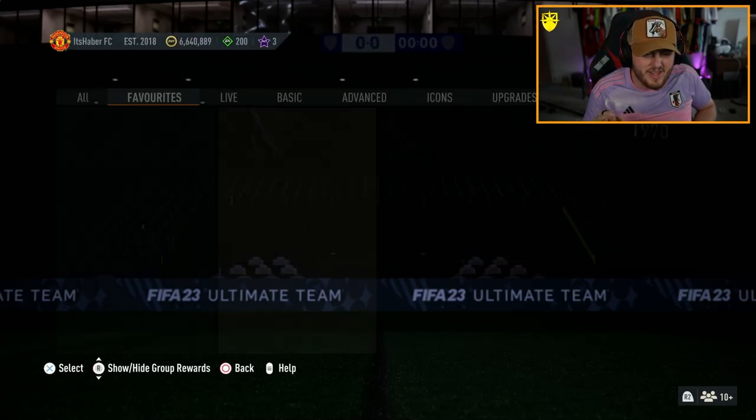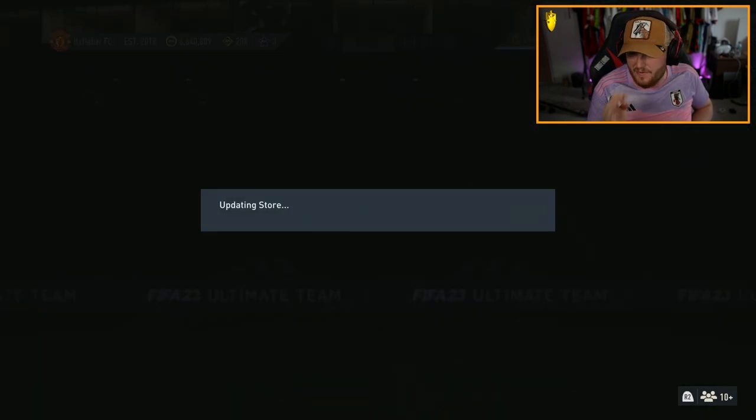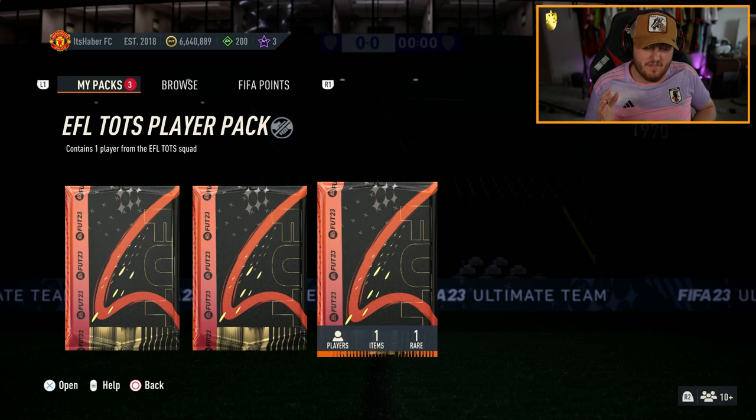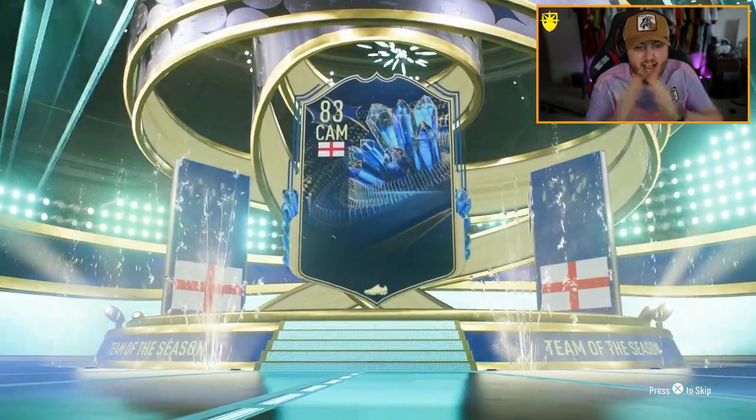EA released the EFL Team of the Season upgrade — it's an 83-rated squad with two players needing to be 85 or higher. We also have the 81 times 11 Premier League upgrade. Let's open these up and see what we get. Come on — Joao Pedro, Chuba Akpom, Brown Hill, someone like that would be sick.